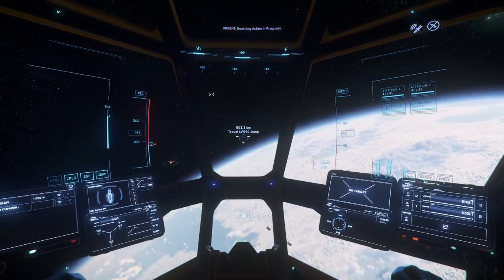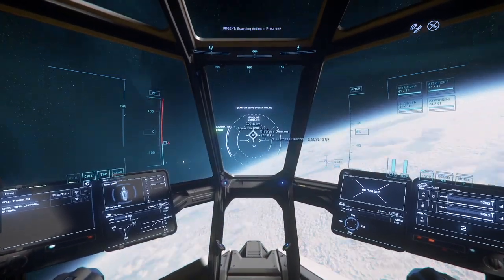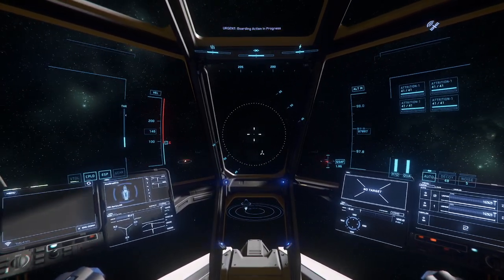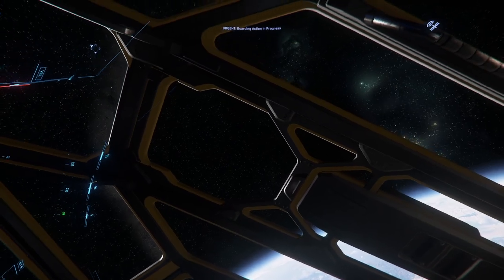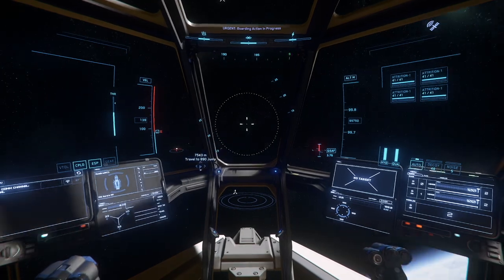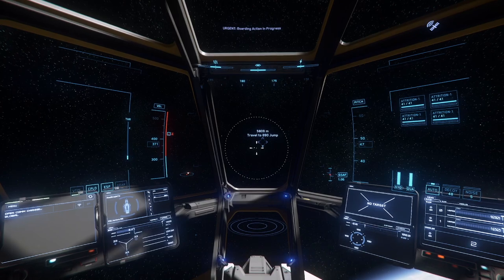It's a straight shot over there, so we don't have to worry about navigation too much. This is pretty rare — a lot of times it'll be on the opposite side of the planet, which makes it a little bit more difficult to get to. We're gonna turn our gimbal mode on. I had my joysticks plugged in — there we go, now we're good. We're actually in atmosphere right now — look at that. 99,000 — now we're out.